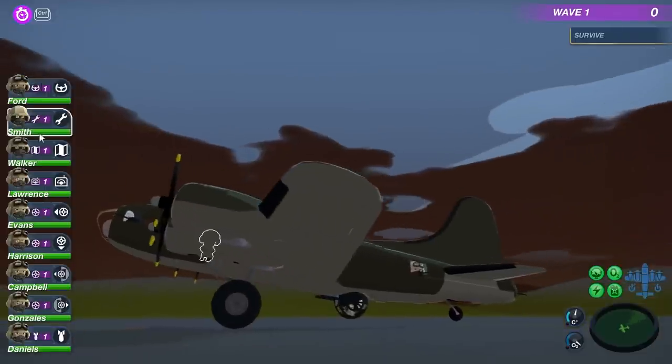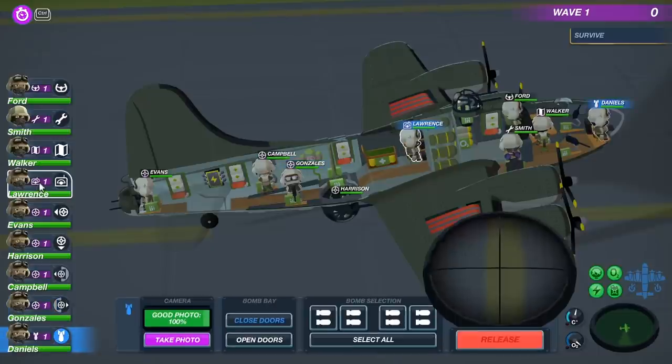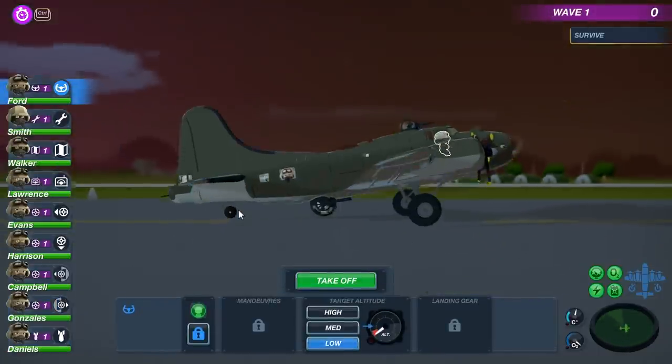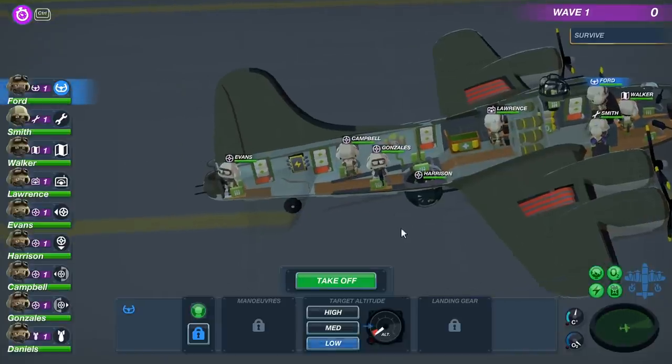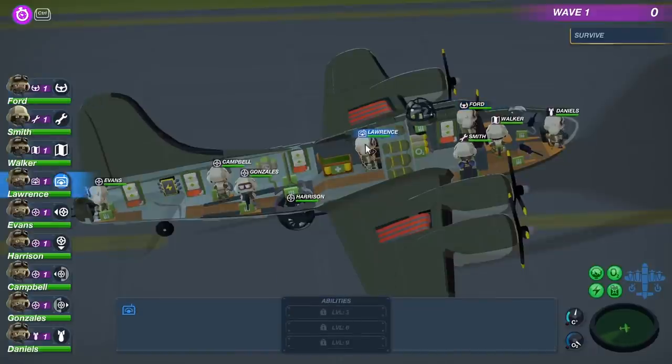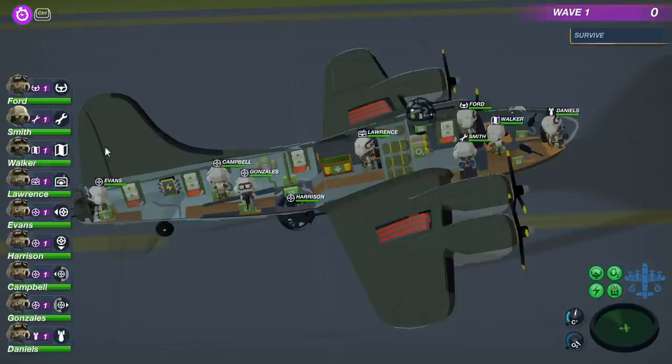Oh my gosh, we have so many people to manage here. I can sort through them with the number keys - I don't think there's any other way. Hey guys, this is not gonna go well. We've got wave one - we gotta survive. We've got a gunner on the side, that's nice. This is our repair guy, this is the pilot, this is our navigator, and this guy is the bomber. We've got a lower turret guy too. There's a lot of things to manage. On the walls we've got health packs, fire extinguishers, health, and O2.